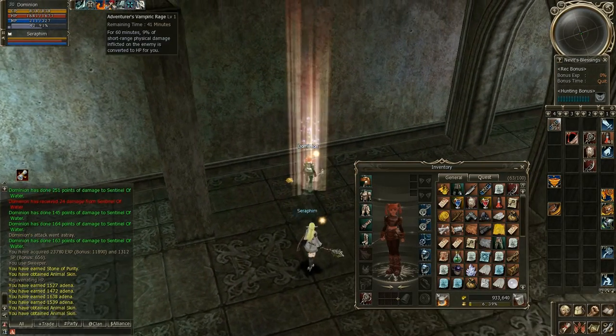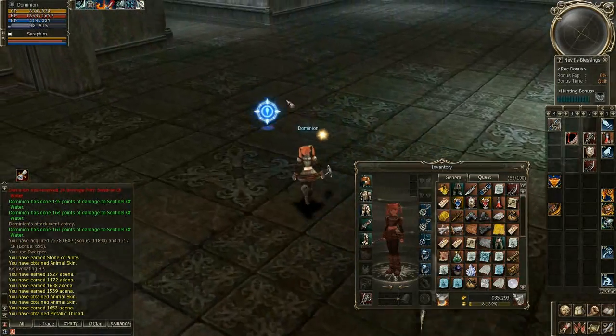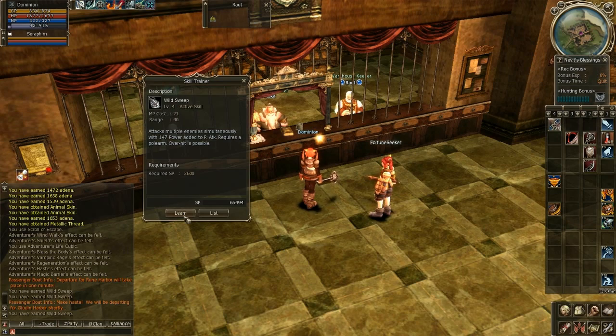It's been like 20 minutes. Five stone of fury. That's kind of one of the worst ways to get it, because it's gonna be the first monster that gives it for real I guess. Now I'm learning all this - why sweep is an attack for the polearm. It's gonna hit many monsters and do decent damage.